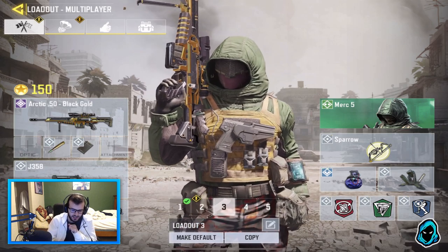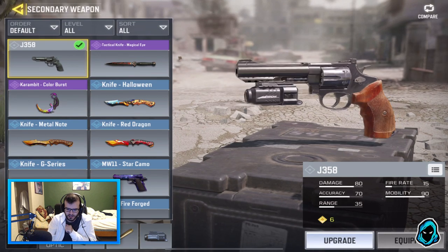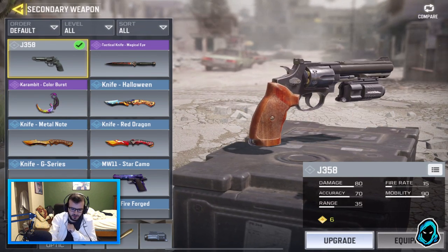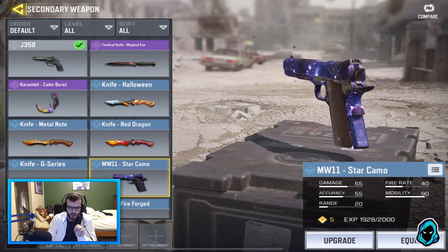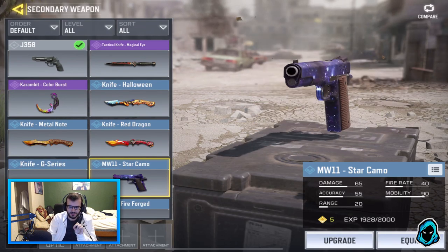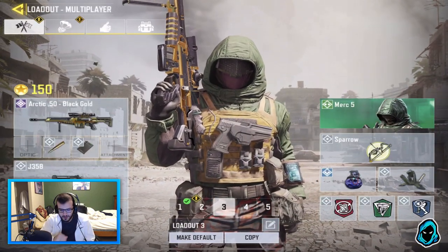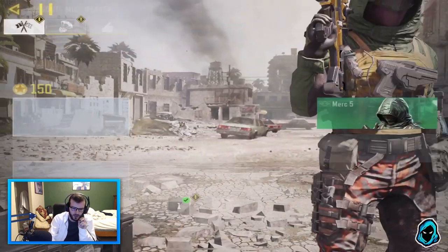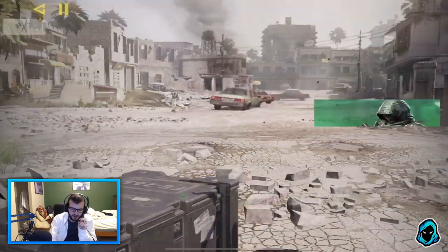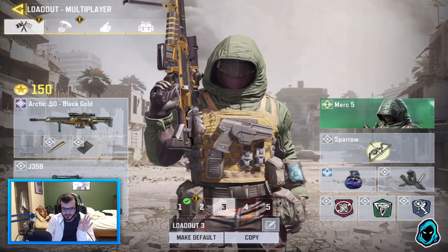I have FMJ and extended mag as per always for my snipers. And then for my secondary I have the J358 pistol, which I much prefer over the MW11 — I don't know why, I just do. Maybe just in combination with everything. And then in terms of my perks I have lightweight, toughness, and dead silence. So pretty simple class.